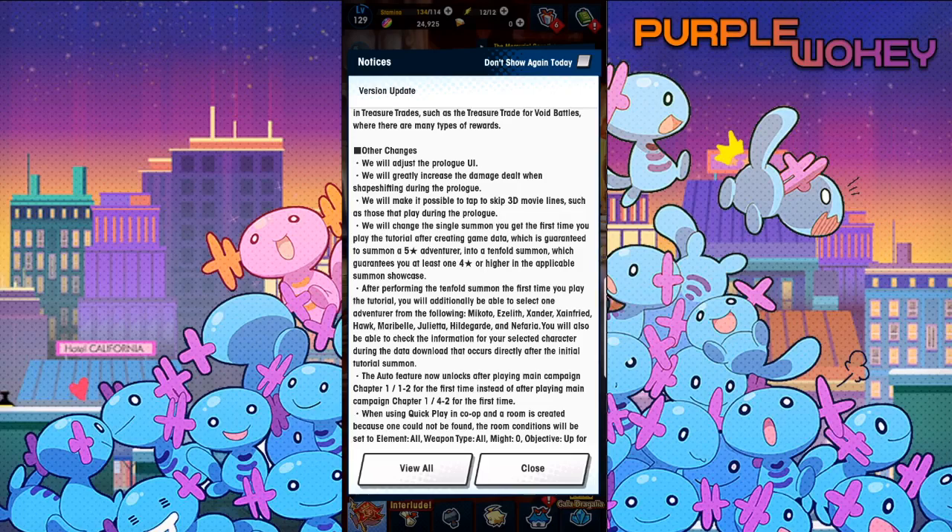Let's get into the tutorial gacha units. Lerp has divided them into three groups: the good, the okay, and the meh. Starting with the good - first is Makoto. He has a crit-based skill kit and a skill 1 that increases both his strength and skill damage. Blade units have the strength co-ability, which is amazing for all units on your team.